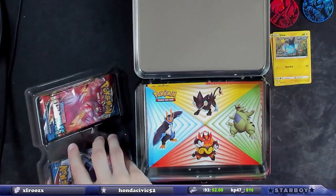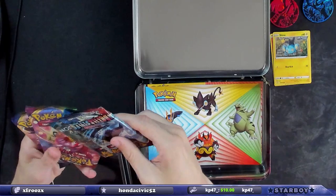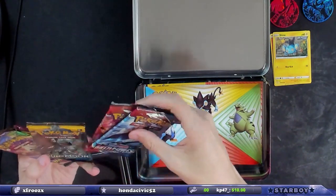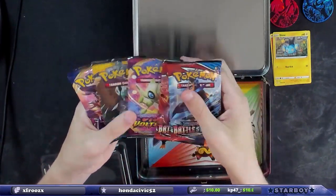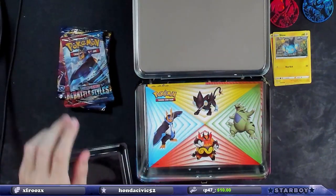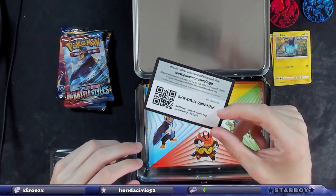We've got the sticker sheets, let's see what packs we have — they just spit them out. We have two Battle Styles, a Vivid Voltage, a Sun and Moon Base, and a Sword and Shield Base. We'll see what's in there. Here's the code card — always showing off the code cards for you.